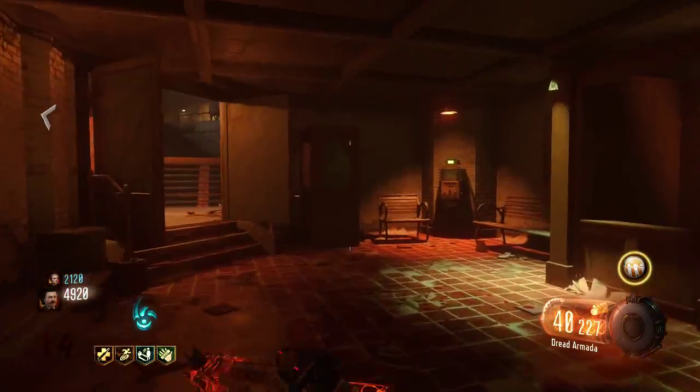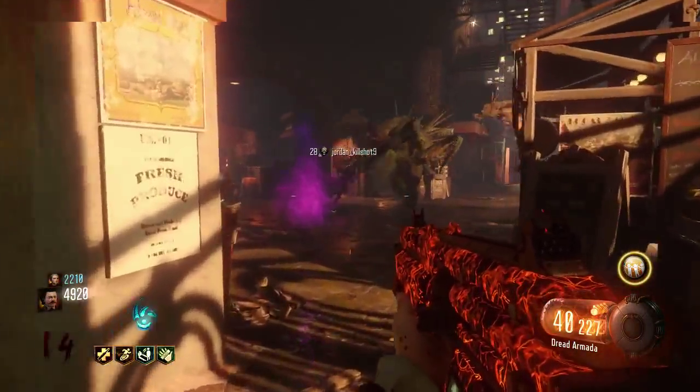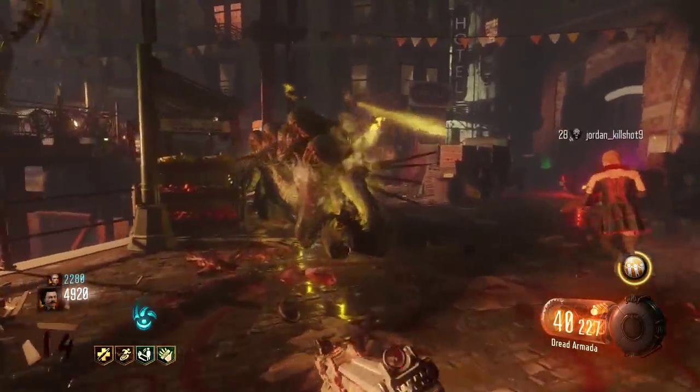Hey, what's going on guys, my name is Chopper. Today I'm going to be showing you guys how to kill 2 Margoas in 1 Knife Swing on Shadows of Evil. That's right, 2 Margoas in 1 Knife Swing. This makes doing everything a lot easier, whether you're trying to go for high rounds or it's more effective when you're trying to do the E-Strike — you know, the part where you have a whole bunch of Margoas spawn.